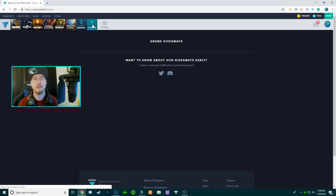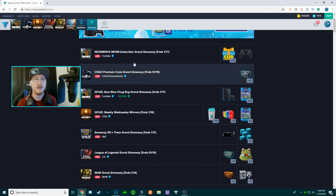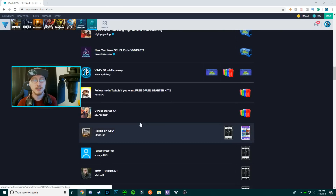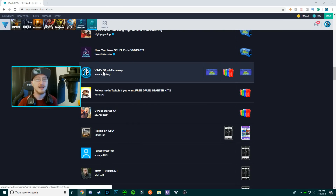I've actually got a giveaway promotion going on right now. If you go to the giveaways tab and scroll down, you'll actually see that VPG is giving away some G Fuel. Go and enter my giveaway while you can — that link is down below in the description as well. Stay violent and be privileged.